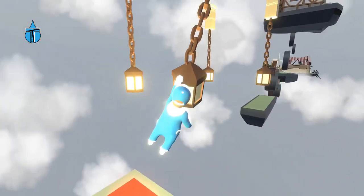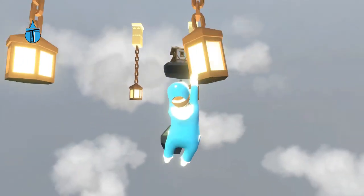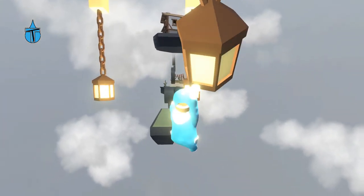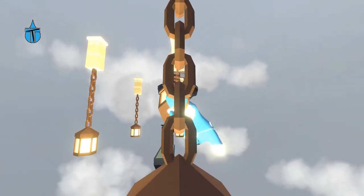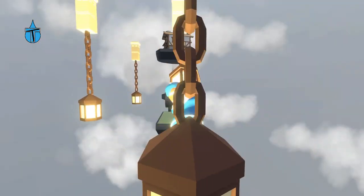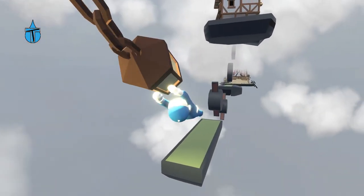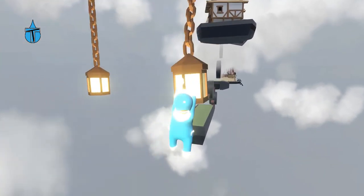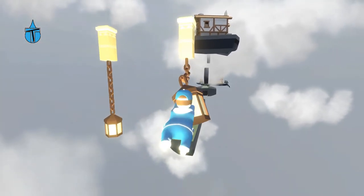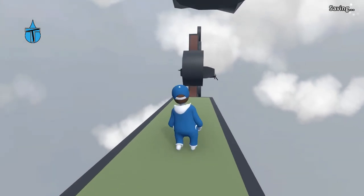We want to grab that one, then try and grab the bottom. One hand will do. I think we have to go straight for that one — he's twisted around so we're gonna have to grab it. There we go, I think I now go straight. Come on, last big jump — there's got to be a checkpoint. Yes, there is! Finally.